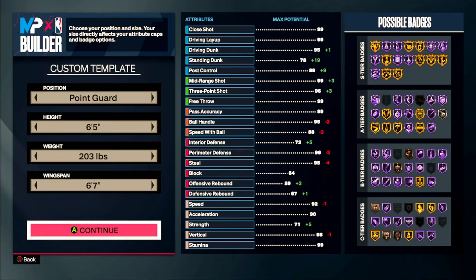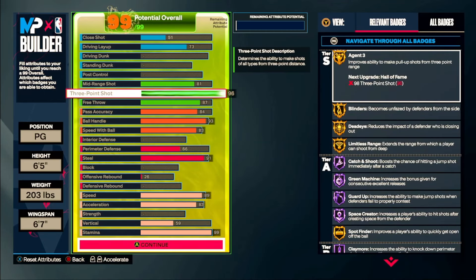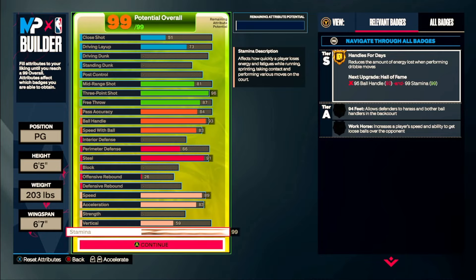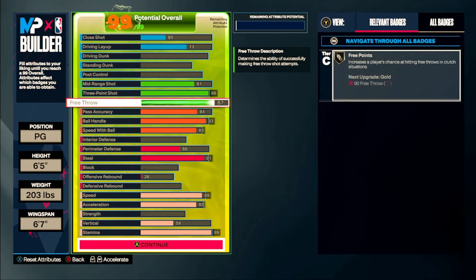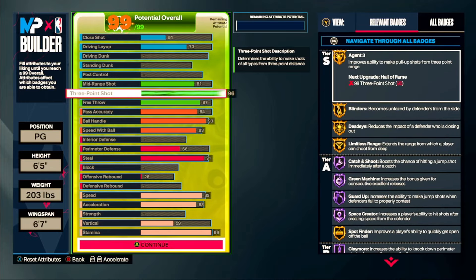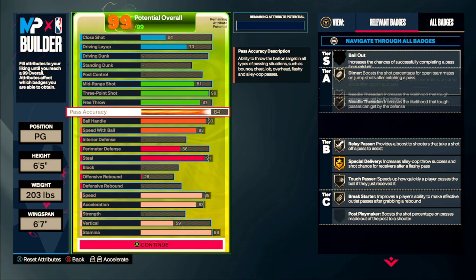Alright, no more gatekeeping. You're gonna want to make a point guard — six-five, 203 pounds, six-seven wingspan. Here you can see exactly what the build looks like: 96.3 shooting, 81 midi, 84 pass accuracy, 93 ball handle, 83 speed with ball, 91 steal, 89 speed, and 83 acceleration. This build has everything — it's fast enough to compete with pretty much anybody, get around the court, and get open. You got all the shooting, crazy shooting badges, plenty of Hall of Fame badges to knock down your shot, and plenty of gold badges too. This build is absolutely nuts.